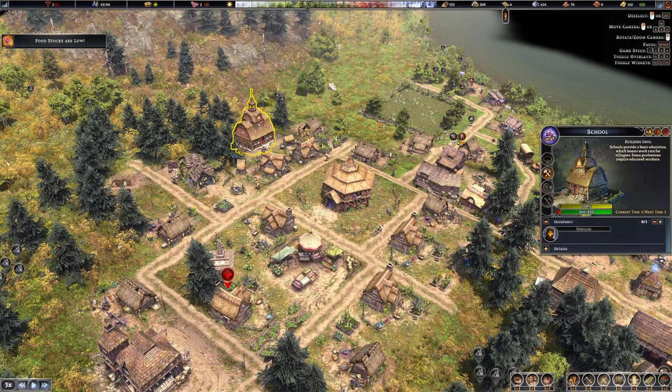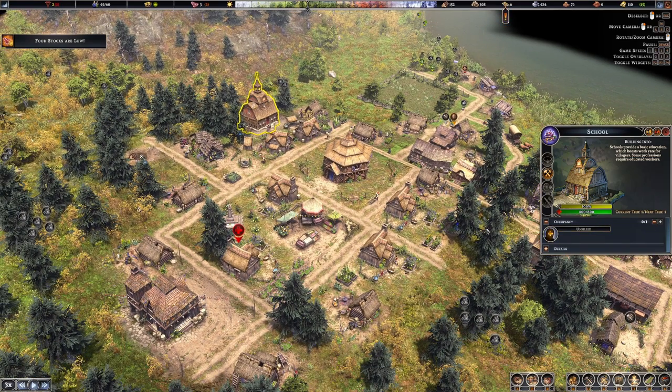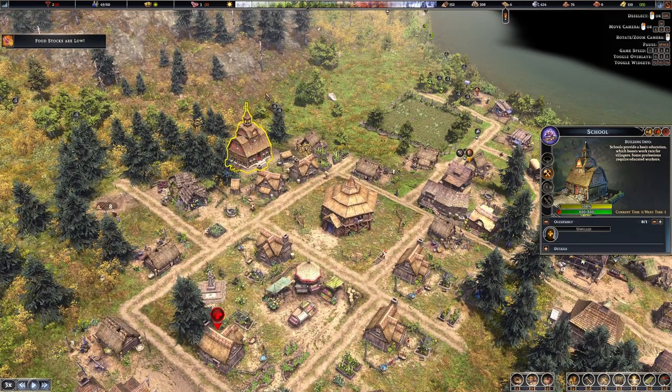Has this ever happened to you? You build your first schoolhouse, it goes unfilled, no one's working there, and you can't get it to fill up. What has happened is your starting basic education person has either gone into another job, or if you got super unlucky, maybe they died to an early wolf attack — I have had that happen. It's actually really easy to fix.